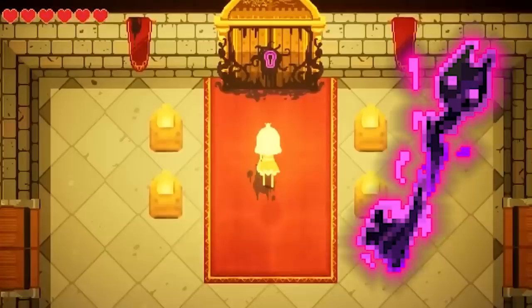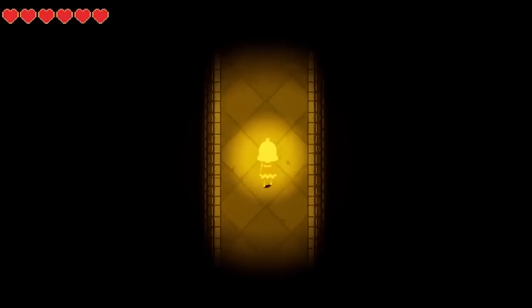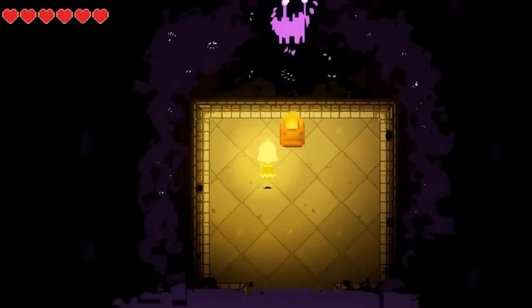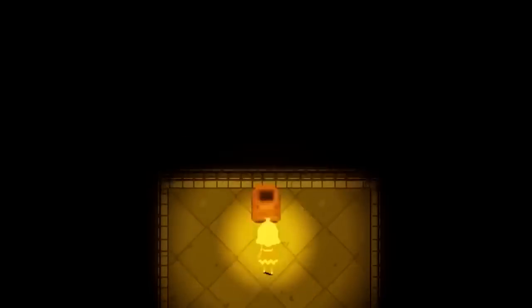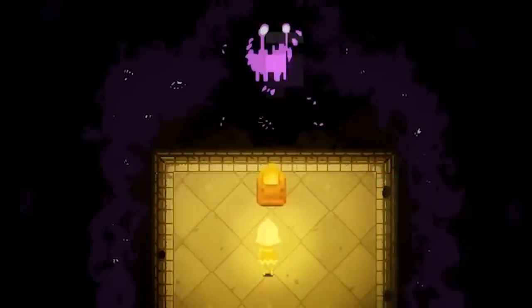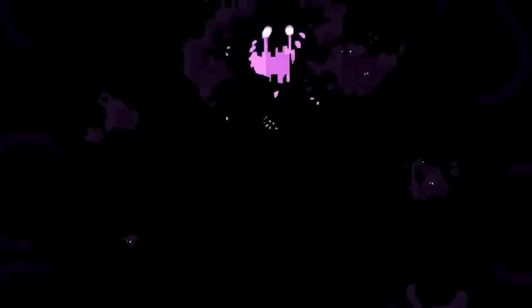She finds a key, uses it on the large central door, and walks out into a room filled with an amalgamation of the glitchy entities that now make up a huge rabbit monster. It speaks in strange symbols that can be translated to 'I always come back,' and in the files there's text that says 'it's me.' This is Golden Freddy versus Springtrap — Cassidy fighting Afton. But it wasn't enough. In seconds, the conglomerate engulfs the princess, and she blacks out, unable to see or to hear, but still able to think.